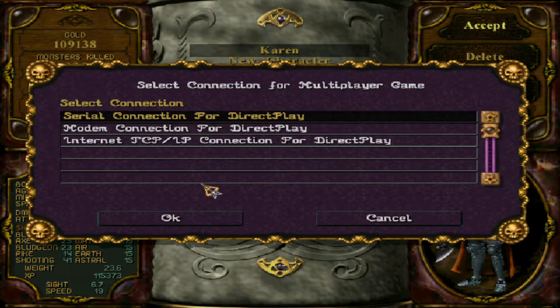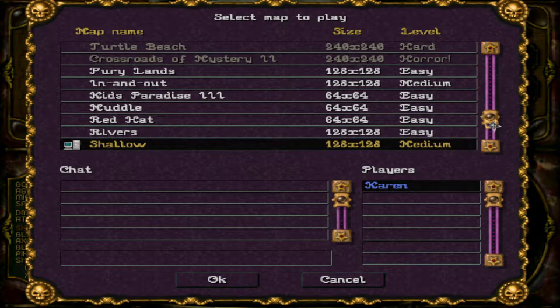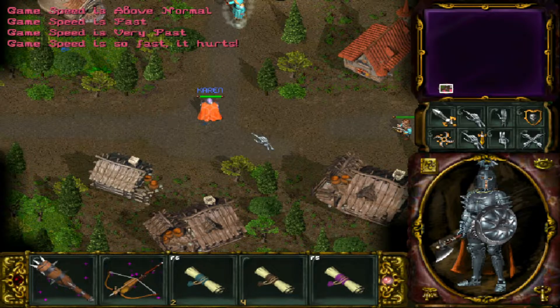Karen needs to train with all weapons because she's a knight and has to know those things. We need a good number of foes to train against. Looking at the maps, Fury Lands is not friendly for newcomers, In and Out is not friendly either - it's very hard. We have Muddle and Rivers - I think we can do Rivers.